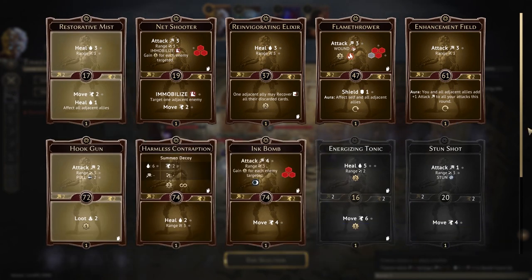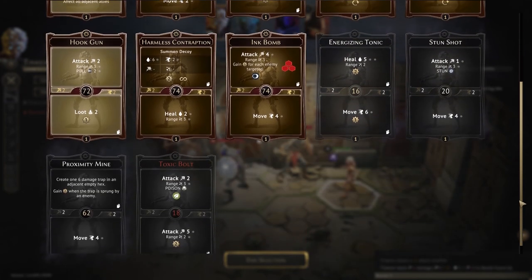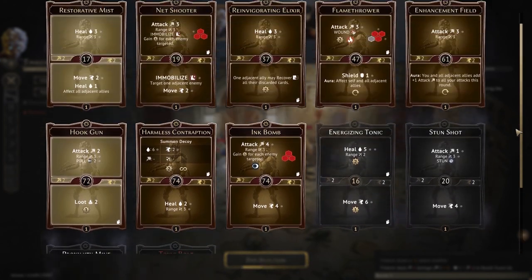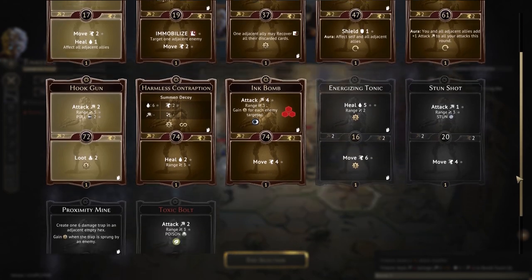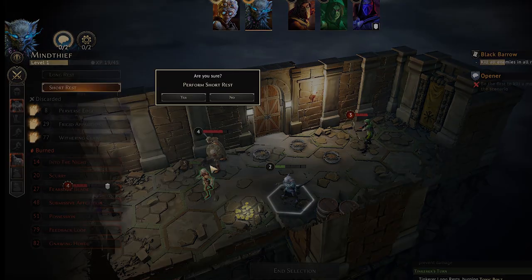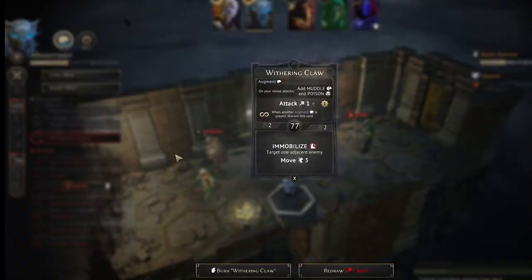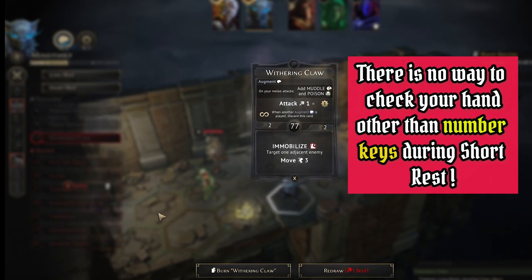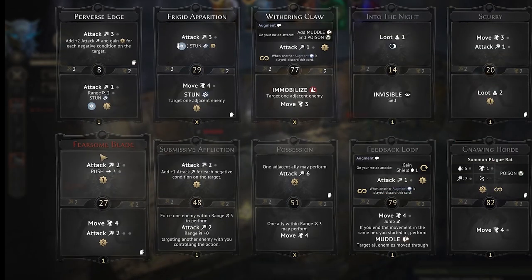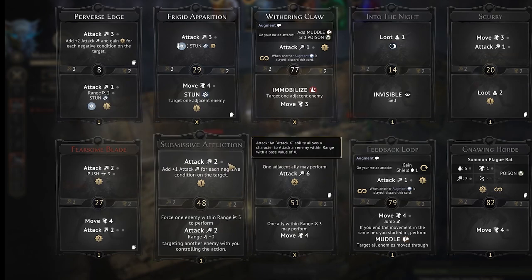When I click numeric key 2, this is the tinkerer's hand — you can see he has a few cards in his discard pile with white titles and one card with a red title in his burn pile. Currently when you short rest and are trying to decide what card to burn, there's no way to see what other cards are in your hand, burn pile, or discard pile other than this shortcut, which is why it's important to know how to do it and recognise the colours. Whenever you short rest, remember the numeric keys.